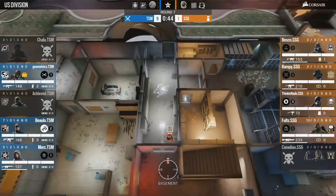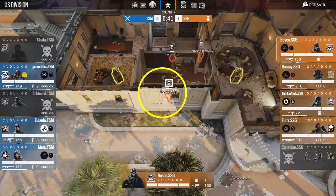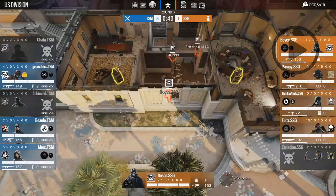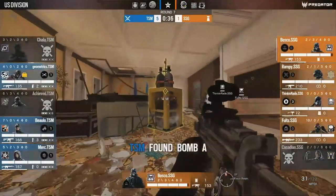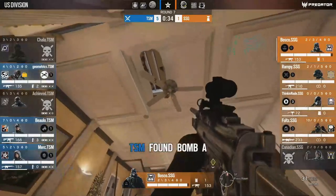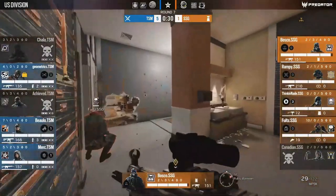That is, of course, as long as there isn't a second defender in the anti corner. If you've never heard of anti, that's the room connecting lobby, bathroom, and piano. And this guy very much is a problem — not just for the rappel, but also for the plant. Our idea for this attack is to get into piano and then plant the bomb, but that is very awkward if we need to worry about an anti player. So we need to come up with something to deal with that.